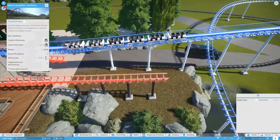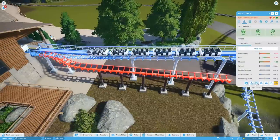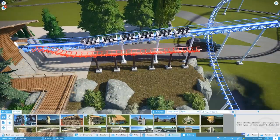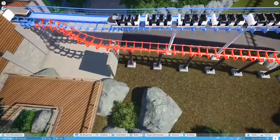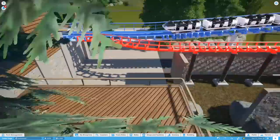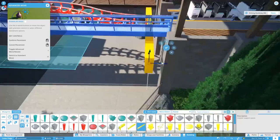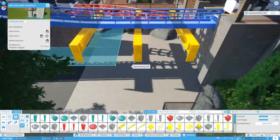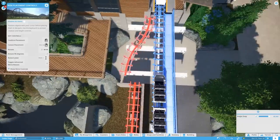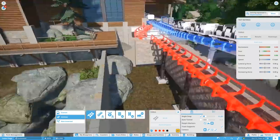We now have three separate coasters — the game thinks we have three different coasters — because the S-bend will be moving. That straight run we're eventually adding brakes and drive tires to is where we'd theoretically be storing the other cars and where mechanics could take the cars on and off the ride to work on them. I'm not sure I built this properly — if any of you have worked in a theme park, let me know. This storage station is about as long as a train, maybe a little longer, so a full train should be able to go in there.